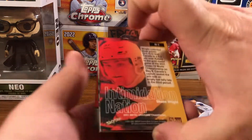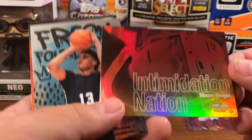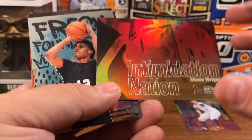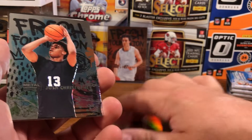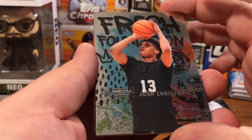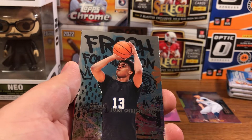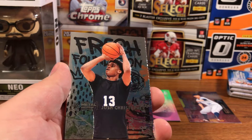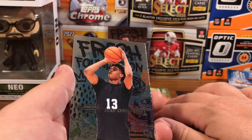The next card's backwards — I don't know if that means anything, but Intimidation Nation. That's all it is — Intimidation Nation. Shane Wright, a hockey one. Josh Christopher. Fresh Foundations. And guys, I usually do baseball and football, so if I pull a card and I'm not aware that it's a good one, let me know in the comments below please.